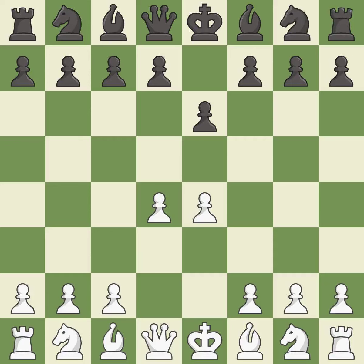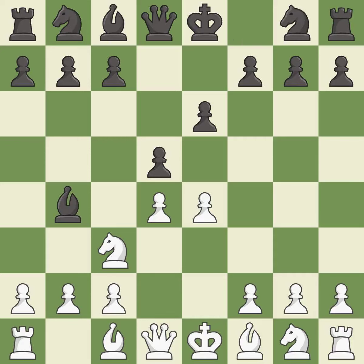d4 grabs full control of the center and opens up the dark-squared bishop. d5 is a counter-attack in the center that threatens the e4 pawn. c3 defends the e4 pawn and pressures the d5 pawn. Bb4 pins the knight on c3, preventing it from moving or protecting e4, and threatens to trade, disrupting White's pawns after Bxc3.